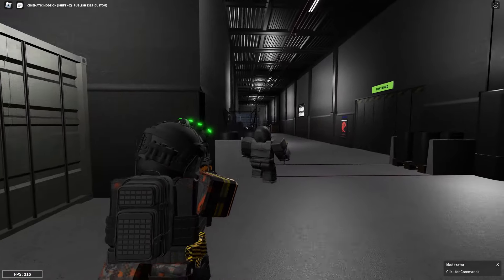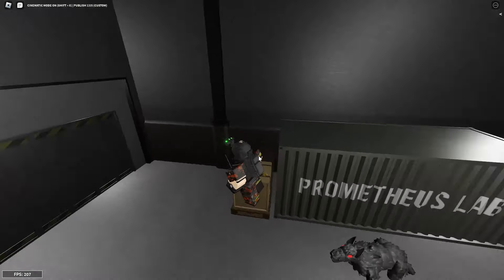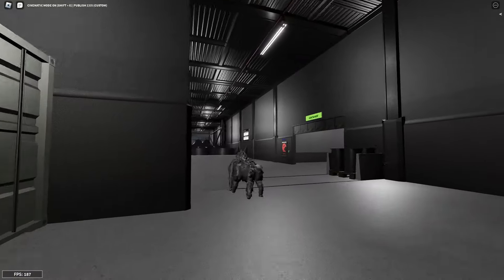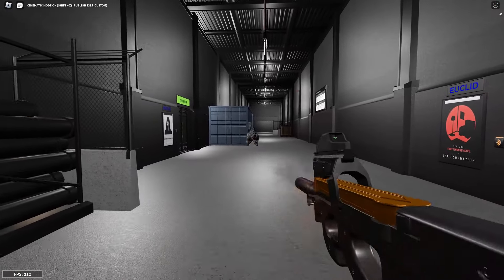Now we have SCP 023, or the Werewolf. This technique is almost the same as SCP 049 — you just hold your mouse down on his body and he'll go running back to his cell.